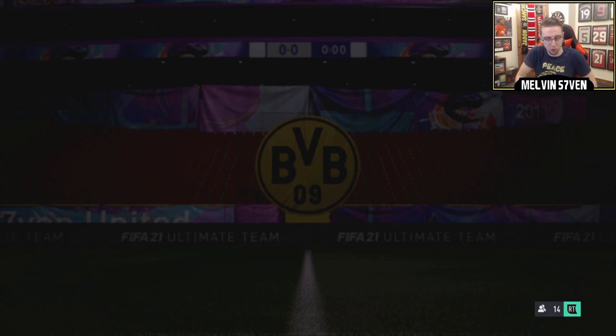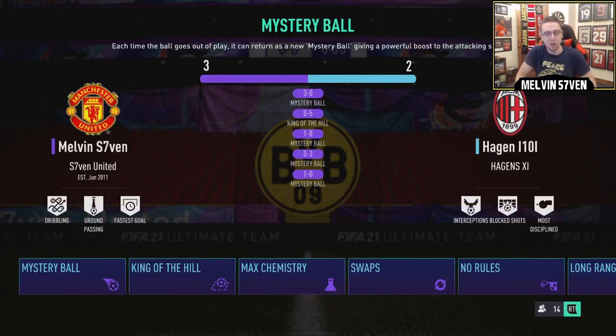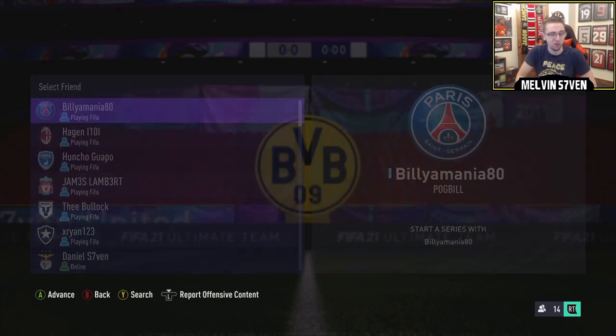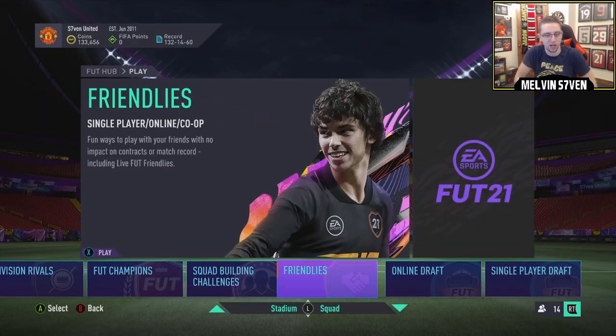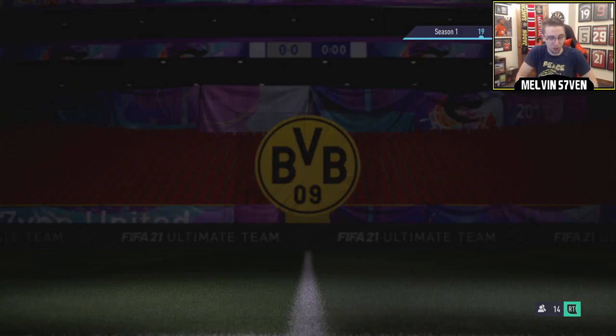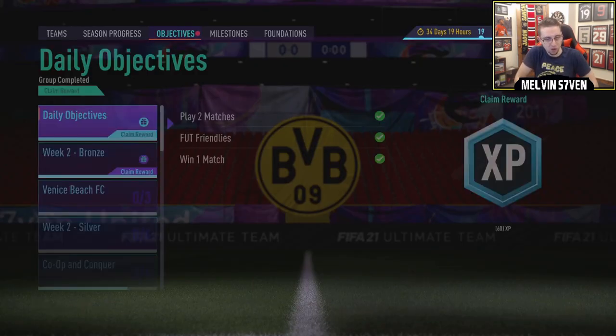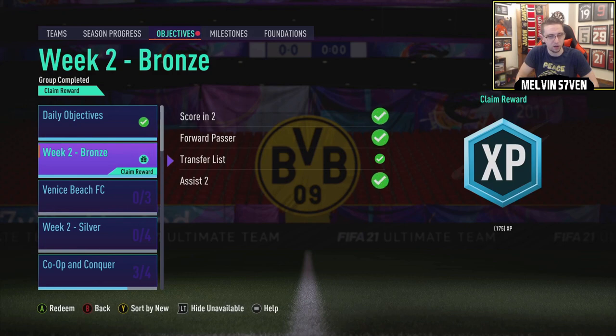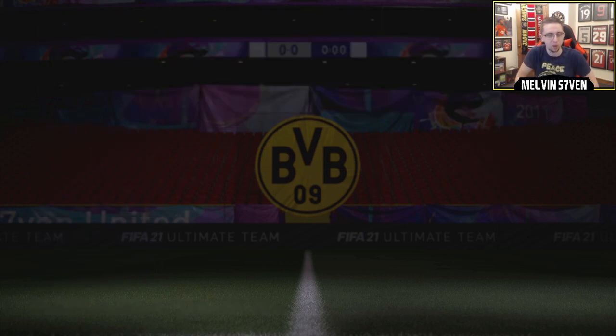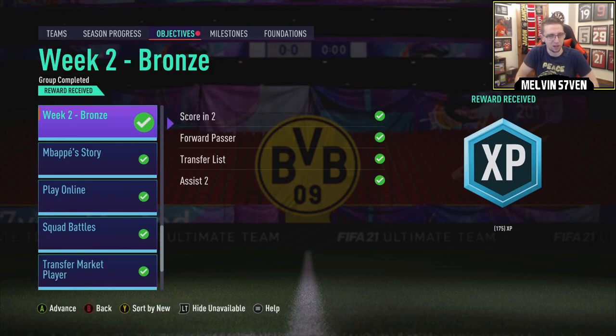The next segment is going to be the most time-consuming - there's no shortcuts, really. But the good thing is you don't need to win, you don't need to score or assist. You just need to play with one Borussia Dortmund player in your starting line-up, and you have to make sure you've got the badge equipped. We're going to claim that now - we've also got daily objectives and week two bronze to claim. We're getting very close to getting a pack.